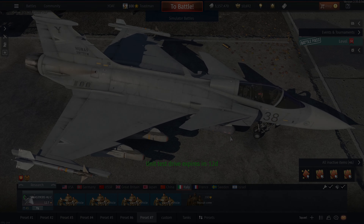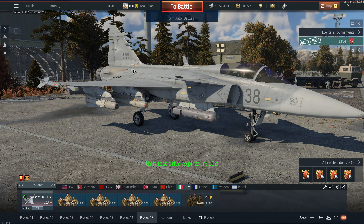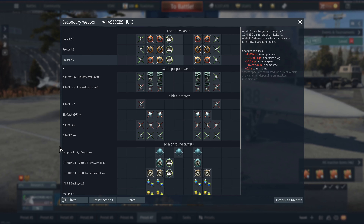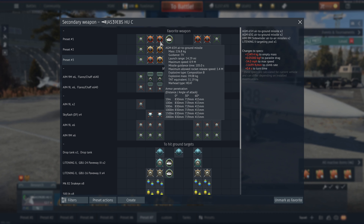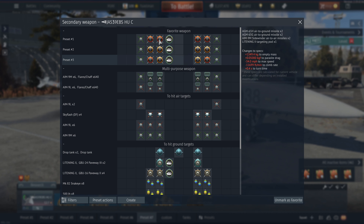Welcome back. Hungarian Gripen in the Italian tree. I don't think it's much different to the South African one I've flown. It does get two new Mavericks which we'll have a look at. We have a preset where you can equip either one - the H's, which I think are similar stats to the D's, but they've got TV contrast guidance instead of infrared.